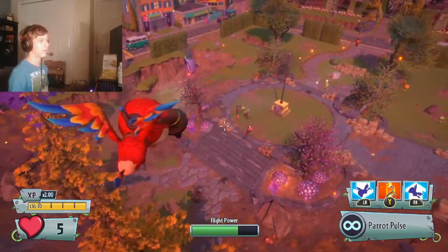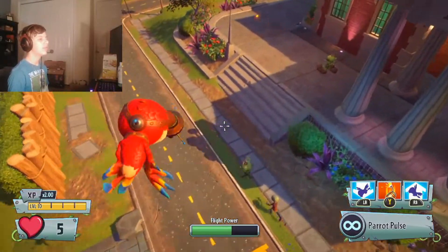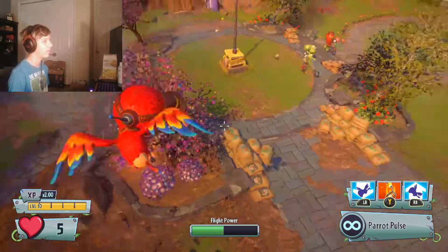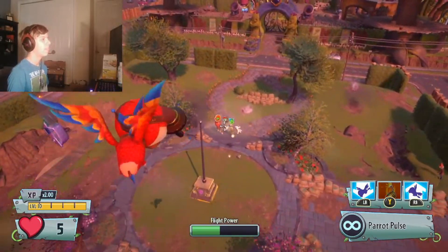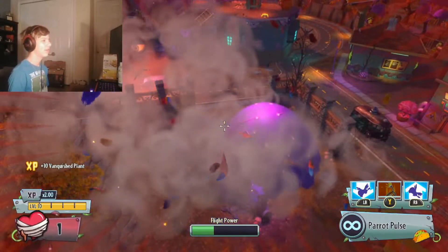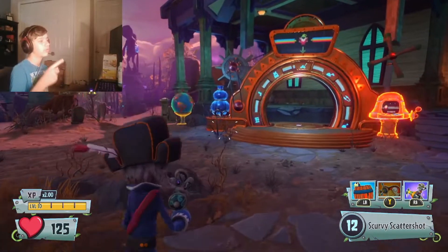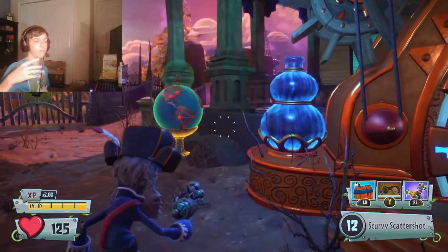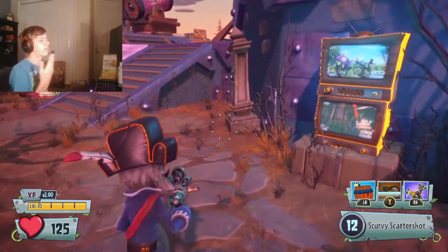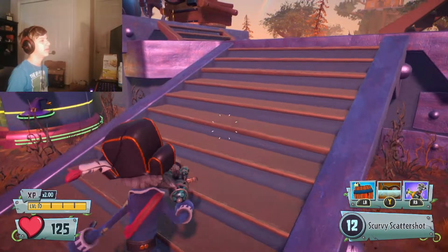Say one of your other teammates is playing Captain Deadbeard and you want to absolutely just troll them. If they're in their drone, try and push them off the map — they can't stop it and they'll just be sitting there wondering what the heck happened. I've never done that in multiplayer, but you can probably make some people pretty mad. What's also cool is you can get on top of an axe and use it as an offensive advantage — like go pea shooter, go into your gatling, and you're a flying pea gatling!